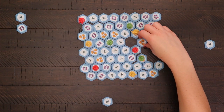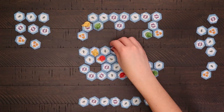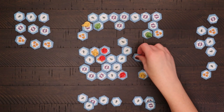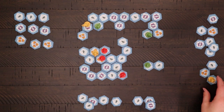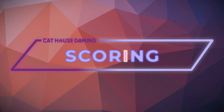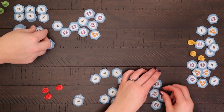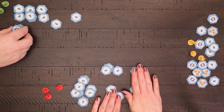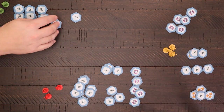Collected fish tiles are placed face-up in front of the players, so the score is known throughout the game. During the course of the game, penguins will run out of legal moves — this usually happens when they are standing on an isolated fish tile or blocked by other penguins. When this happens, the penguin and the fish tile it stands upon are returned to the appropriate player. The game ends when all of the penguins are out of moves. All unclaimed fish tiles are returned to the box, and the player with the most fish wins.